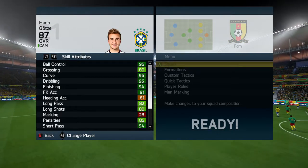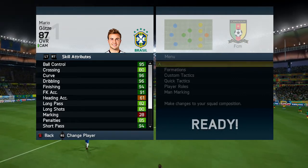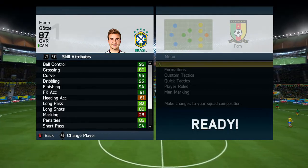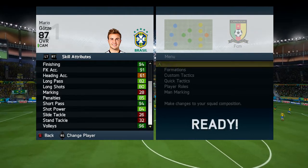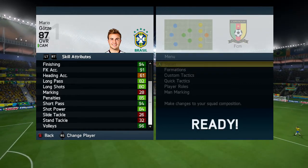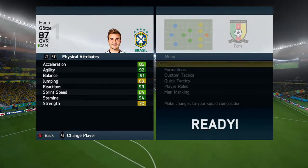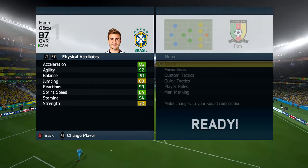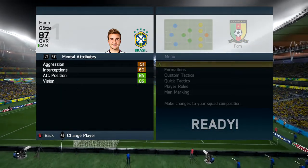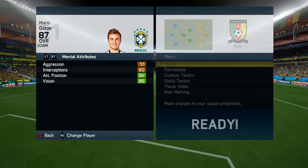Let me show you the stats: ball control 95, crossing 80, curve 96, dribbling 96, finishing 94, free kick accuracy 91, heading accuracy 61 - shit heading - long pass 82, long shots 80, marking 28, penalties 85, short pass 94, shot power 84, slide tackle 26, stand tackle 32, and volleys 96. Pretty insane stats. Acceleration 85, agility 92, balance 91, jumping 69, reactions 99, sprint speed 84, stamina 94, and strength 70. I know he's only got 70 strength but he's really strong in my opinion - he can out-muscle people off the ball. Aggression 51, interceptions 16, attacking positioning 84, vision 86.